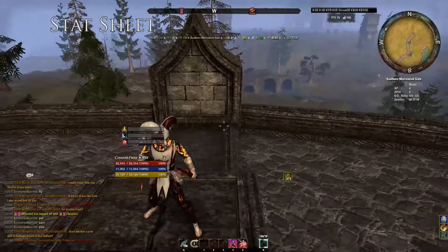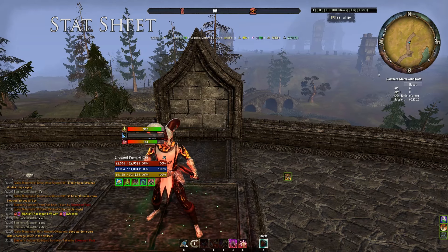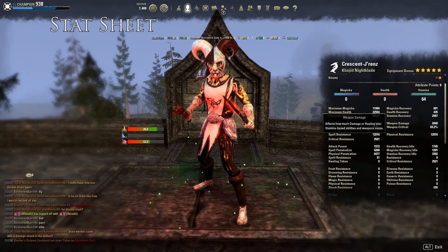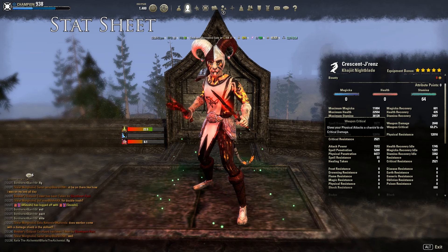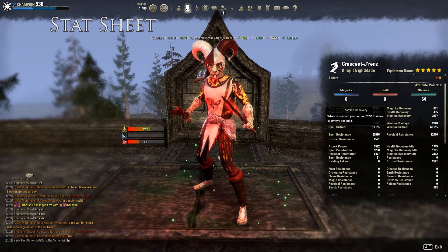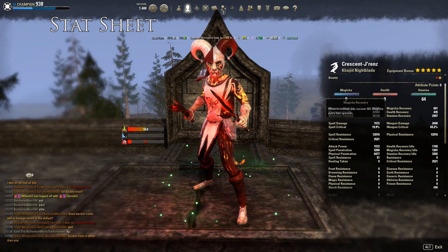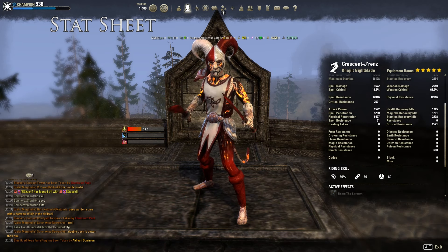After buffing up on my Dual Wield bar, I'll have 2.6k weapon damage, 63% weapon crit — which is really really high — 3k Max Stamina recovery. Yeah, this is a really really solid stat sheet you have here.